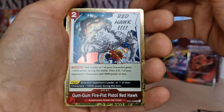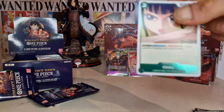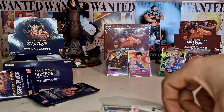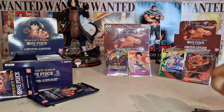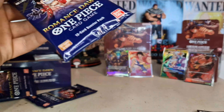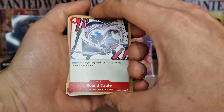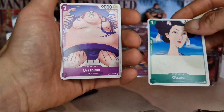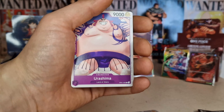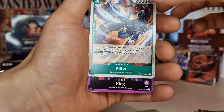Sleeve these up and moving on to the last three packs. I keep bumping the camera — so sorry guys! The packs don't open properly, so annoying. We get Miss Double Finger, Round Table, Kozuni, Higurashi, Shachi, Otsuru, Little Chopper, Mr. One — I think I have that one. Gum Gum Fire Fire Pistol Red Hawk — I like this one, it looks so good. Okiku — it's alright.